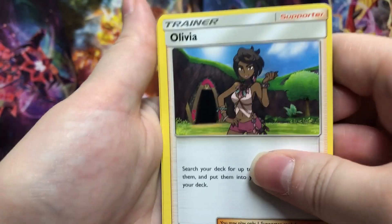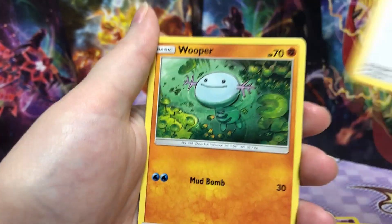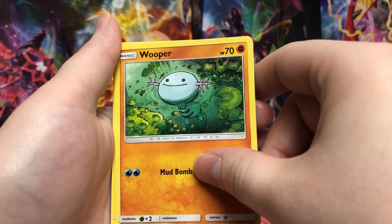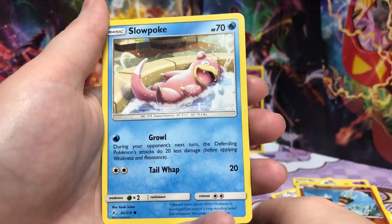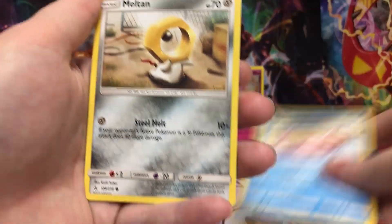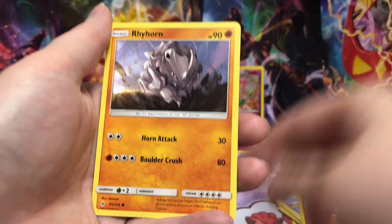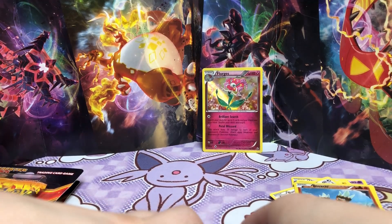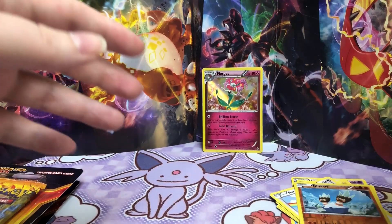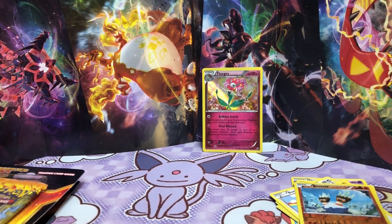Here are our five mystery cards. We've got Olivia, Wooper — that Wooper art's pretty cool, he's like more green than blue — Slowpoke enjoying the fountain, Meltan, and Rhyhorn. Yeah, these are all just common and uncommons. Just wanted to check.